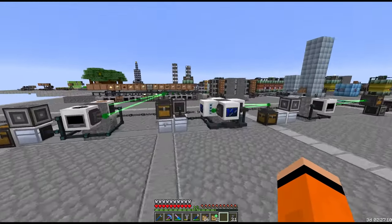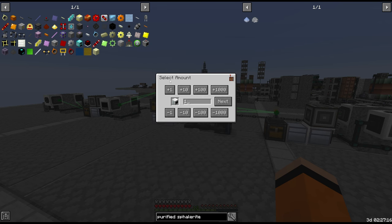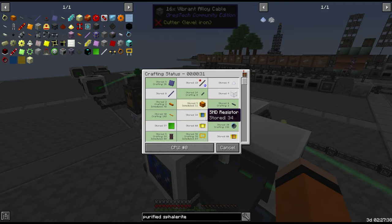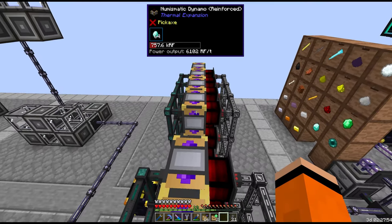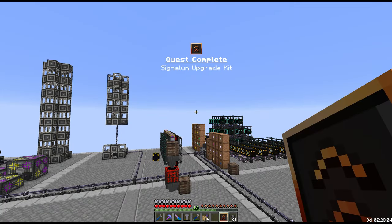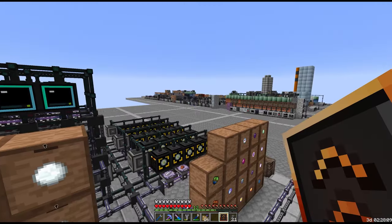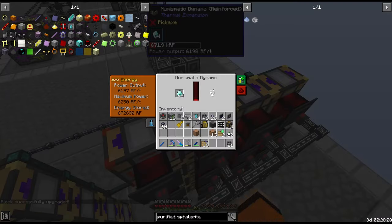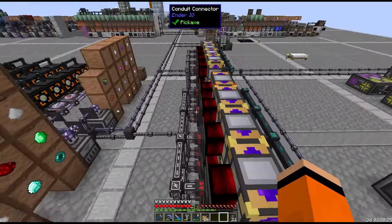I think we're done here for today — actually, let's see if we can get four more ore washers. Power is right on the edge here, which isn't ideal. Signalum upgrade kits might help though — they take the Numismatic Dynamos from 6,000 to 12,500 each. We need to be careful applying these because it increases our need for shulkers. But that's a very, very good deal.